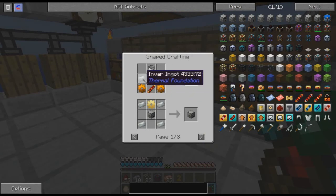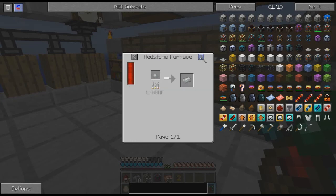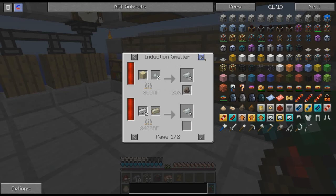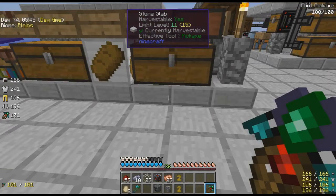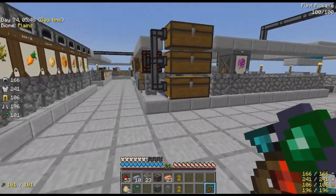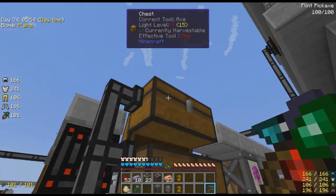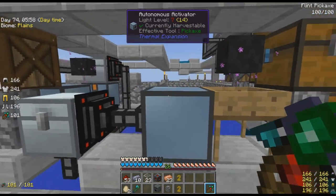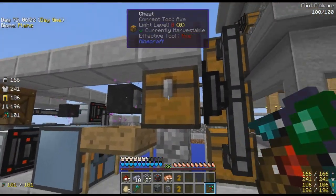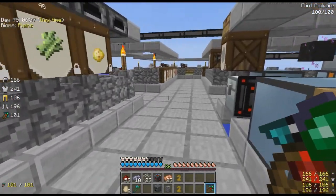Can I please make this? Invar ingots. Why? So complicated. I just like getting given the ingots so I can make a power cord. That was so much easier back when I could do that. Now it's just a little bit more complicated.